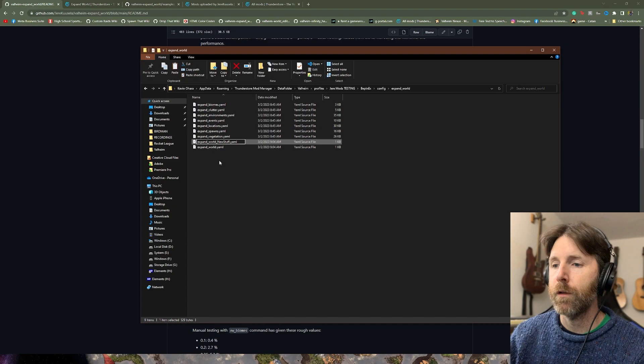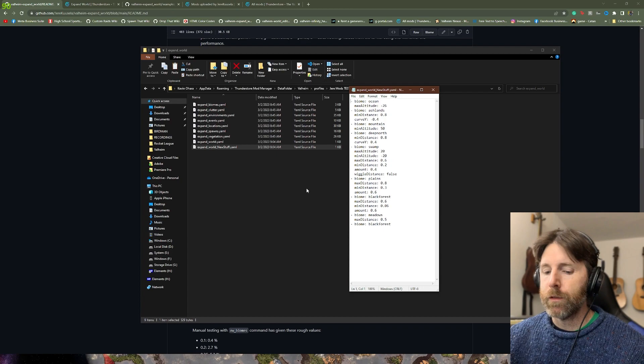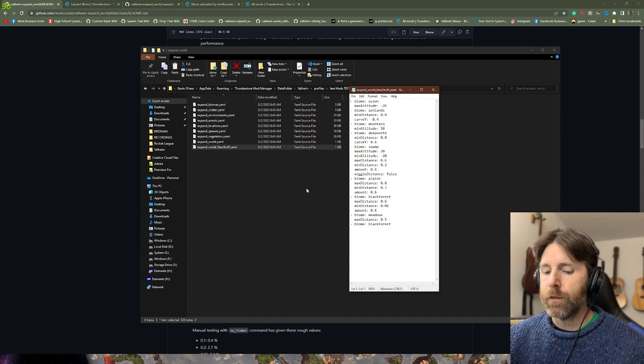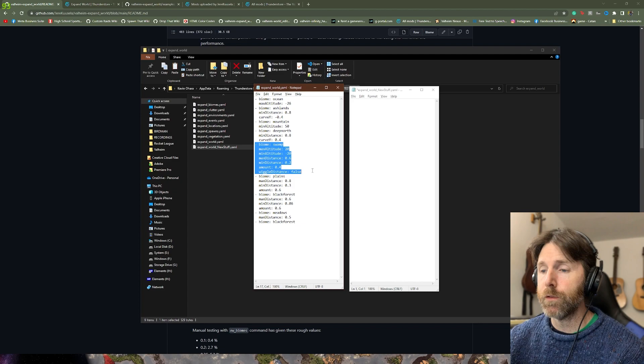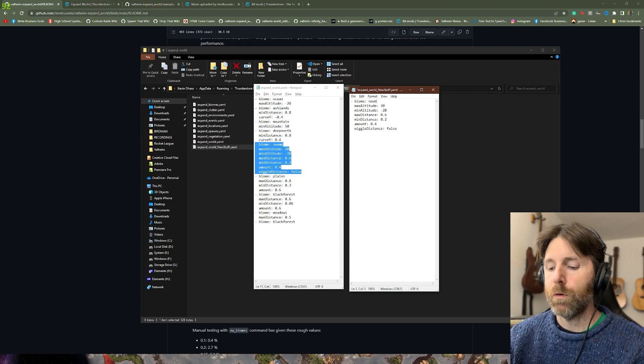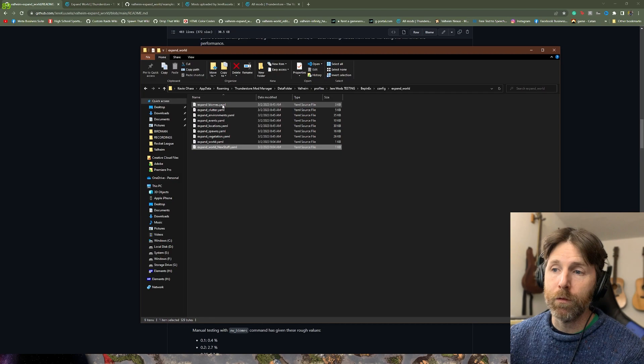So for Expand World, if I copied the existing file and called it expand_world_new_stuff.yaml, the next time we loaded the game it would recognize it. I can go into that new file, delete all the existing entries, and start adding new biomes. We could take the swamp entries, copy them over, and call it 'new biome'. Now we need to talk about the biomes file — expand_biomes.yaml.